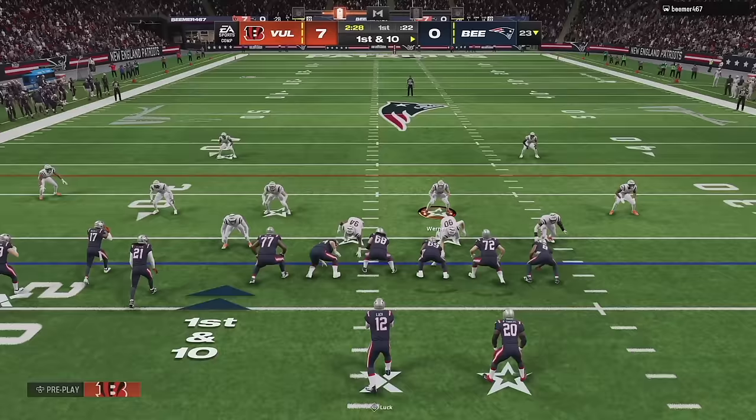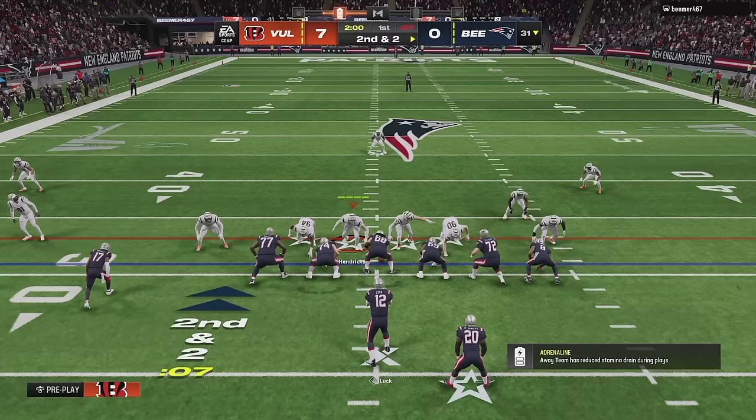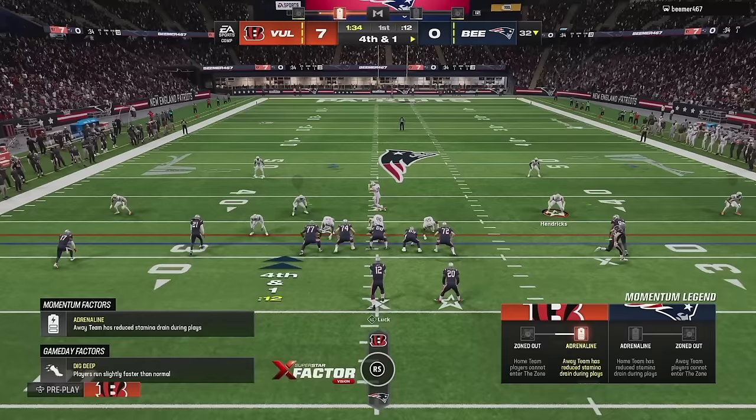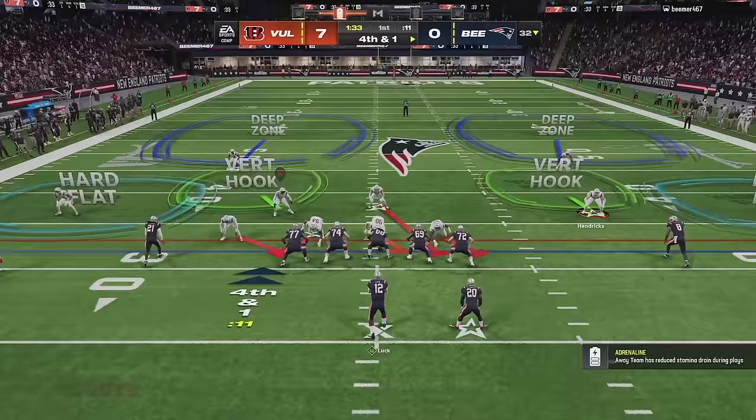You'll notice Johnny Manziel is actually a 94 overall for me — I have one of those strategy cards that gives plus two throw power. I put that on Johnny, which gets his throw power from around 93 to 95. That could be pretty beneficial trying to get into tight windows. That's a tight window throw that does not work out for my opponent.